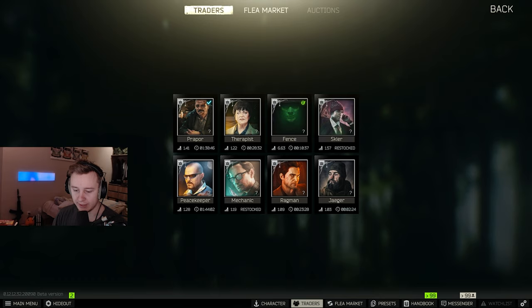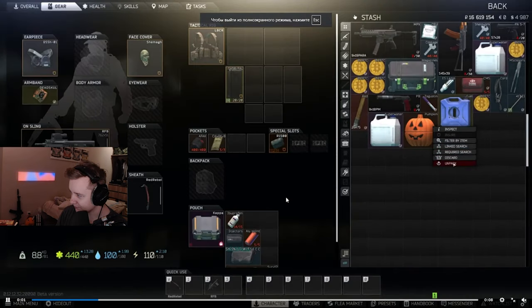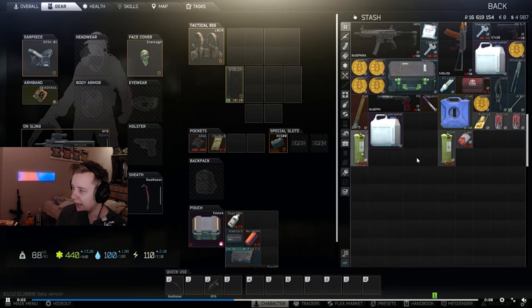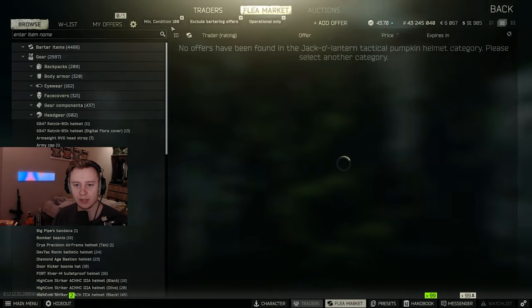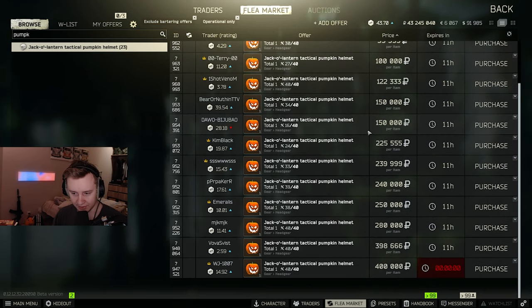Secondly, we are getting a new item which is a pumpkin with sweets. Whenever you open it, you get juice, sugar, cola, and Elenco. I haven't seen that item myself yet — I tried to find it on the flea market but nobody was selling it. Let me double check now. No, nobody is selling them.